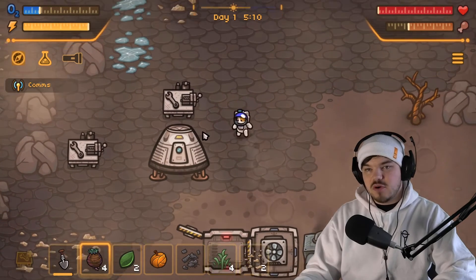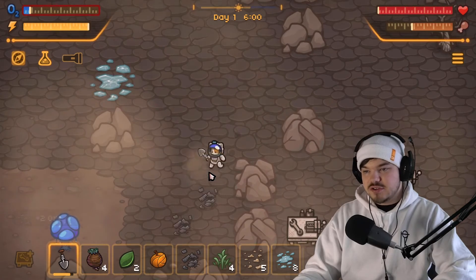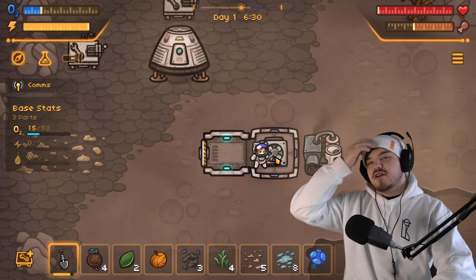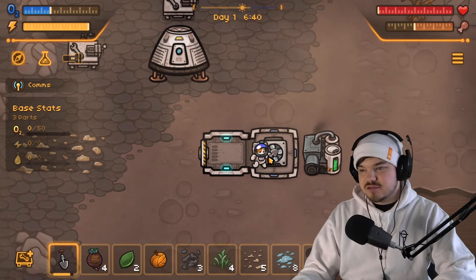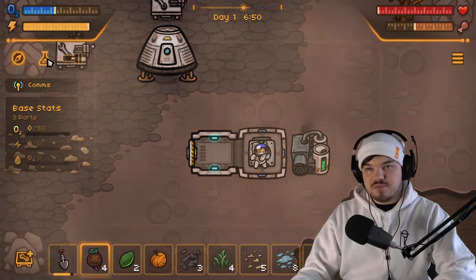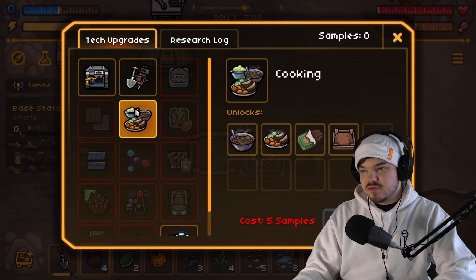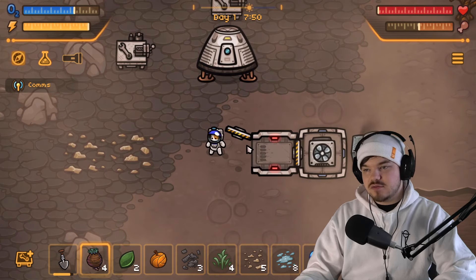We need to build some more doorways — our oxygen is very low, we need to move quick. Our oxygen is going back up, very slowly. Let's wait for that to fill up a bit and see what we can actually build from the tech tree. We need more samples apparently. Okay, I think we're good — let's go back out.